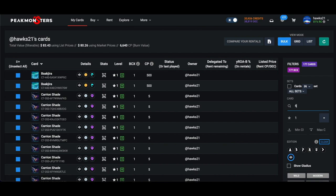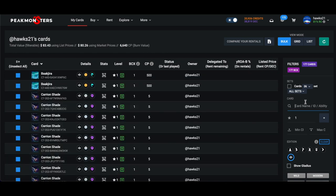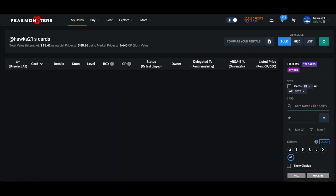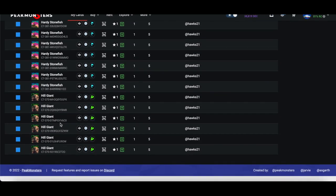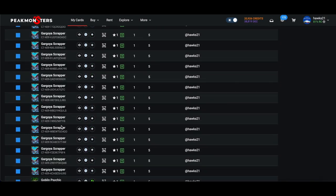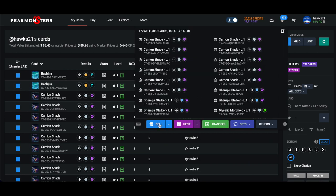I don't have a level 1 Quix or anything like that, so for me it's just the Fiends that I unclick. All the other cards I'm good to sell. Once I have them all highlighted, I click up here and hit Sell.